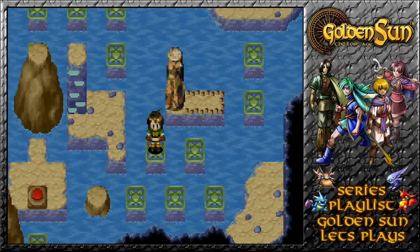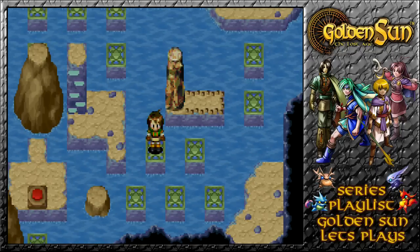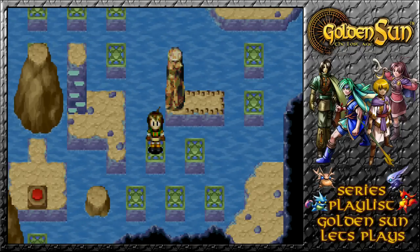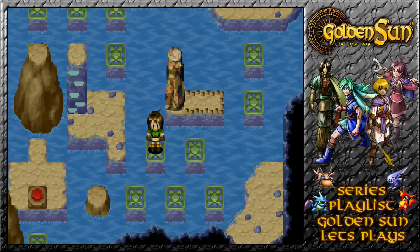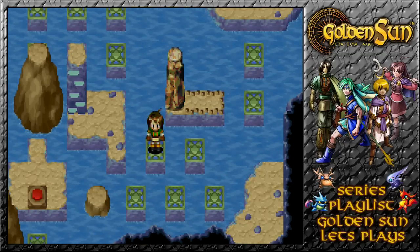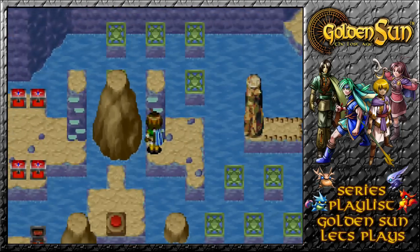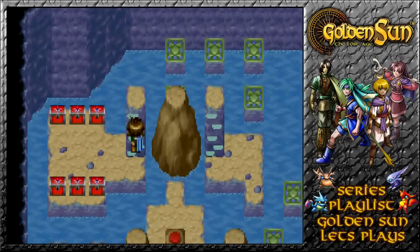Welcome back to Golden Sun: The Lost Age, where we're here in Treasure Isle after mistakenly thinking all this time that I couldn't even get through the rocks. We made it in without an issue, however it does seem that we need our latest synergy grind to be able to get through. And with things set up nicely, it's now time for us to grab 6 treasure chests.